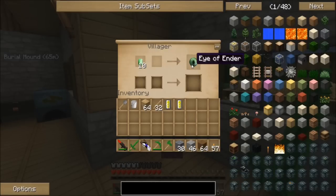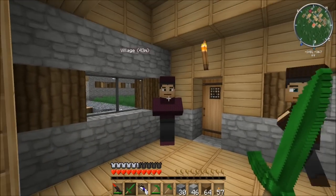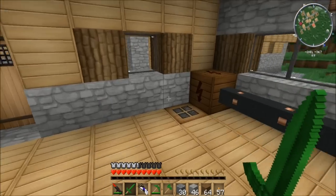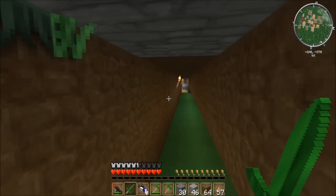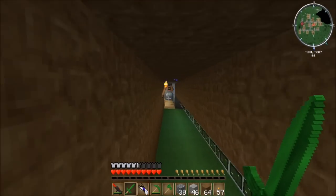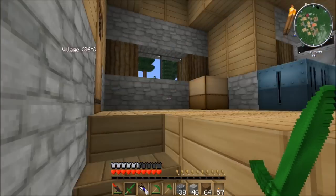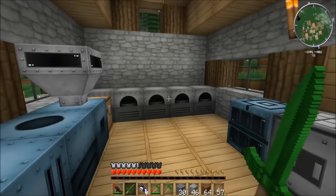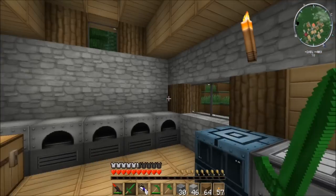10 emeralds for an Eye of Ender - that is wonderful. There are a lot of high-level recipes that need that. Plus it'll make life a lot easier trying to get to the end with having him just selling Eyes of Ender, once I finally find a fortress, which hopefully won't take too much longer. Haven't had much luck with it yet, but we still have time. But yeah, of course we need many, many more resources before we can really go full on into building the Arcology.